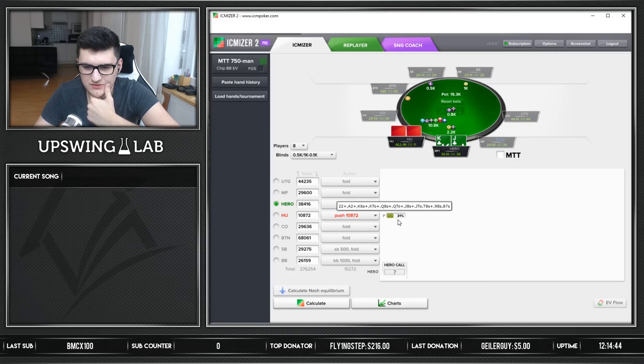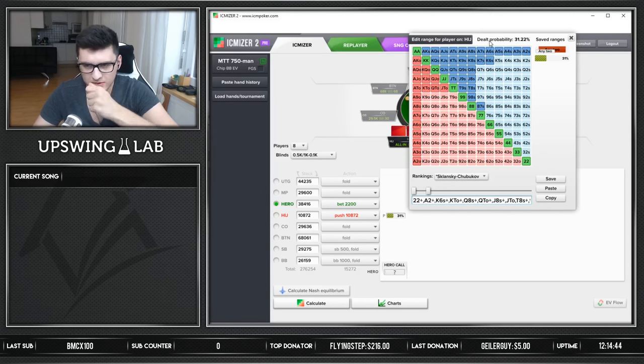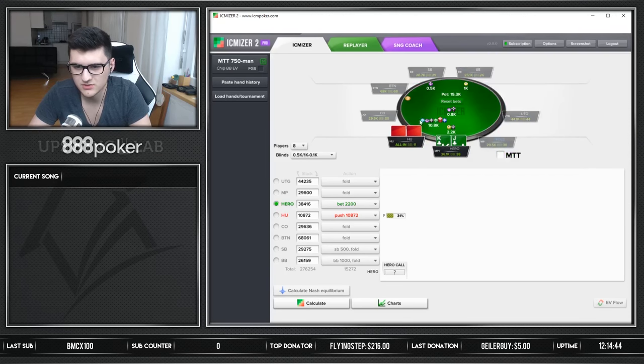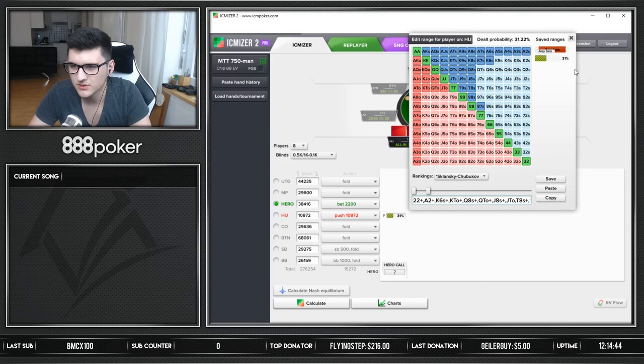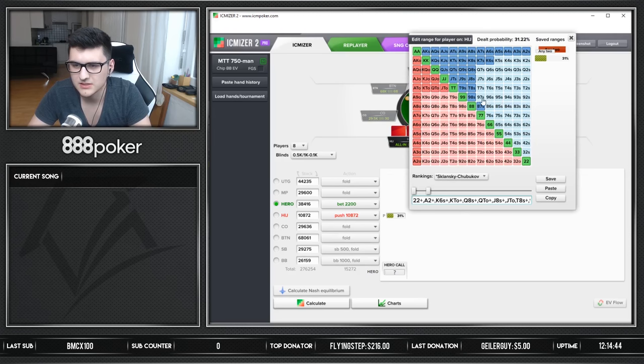First I want to see my calling range versus him. To do that we need to put in the hands he's going to jam. This is kind of tough because it obviously depends and I'm not really sure what he should be jamming in the first place. I think he won't be jamming the smallest pairs — we can take some of that out. This is probably already a fairly wide jamming range, something like that. Let's check versus that range how we are doing.